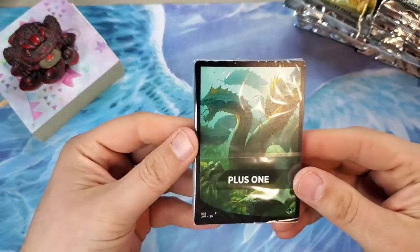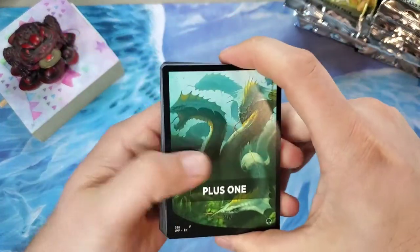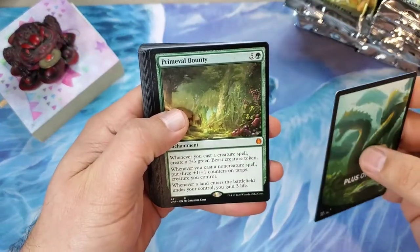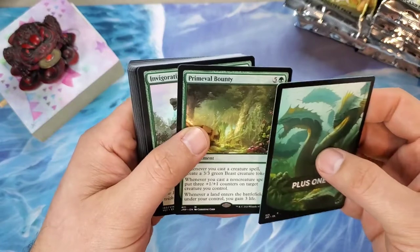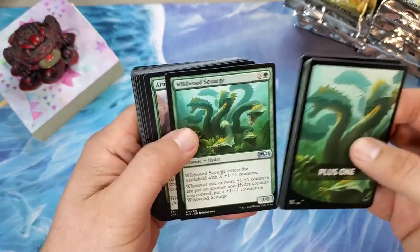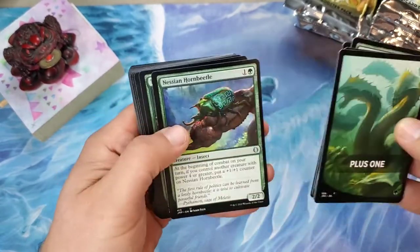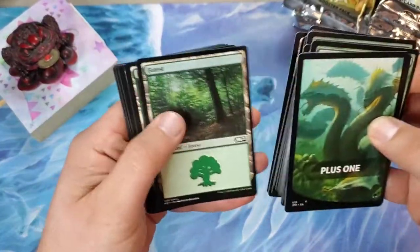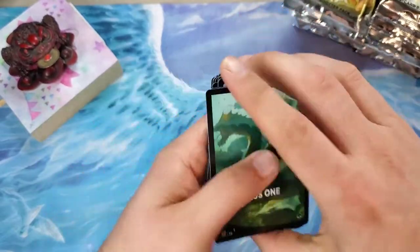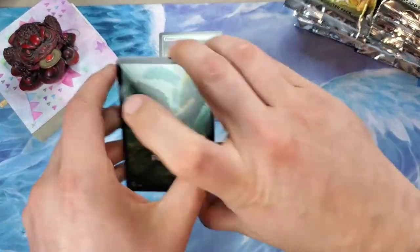First up: Plus One pack. I don't think I've seen this one yet, and that's going to be our Primeval Bounty — very nice, that's our first mythic! First pack, a very good start. Invigorating Surge and the Wildwood Scourge Hydra, the poster child for the Plus One. That is a good way to start out here — starting off with a mythic, not a bad idea at all.